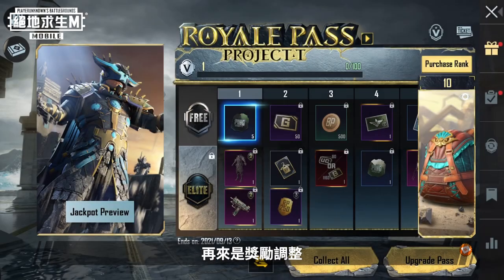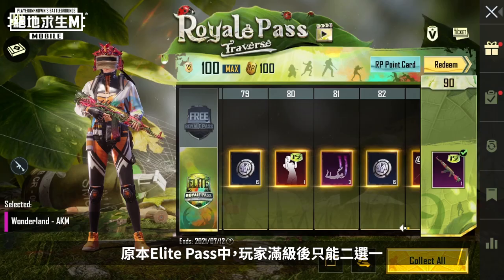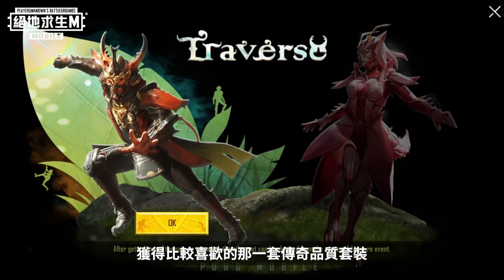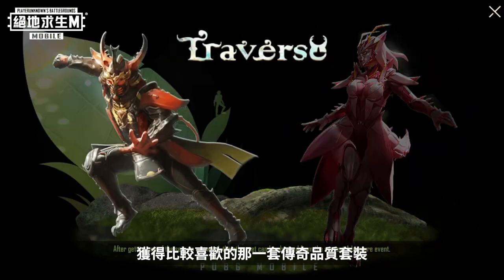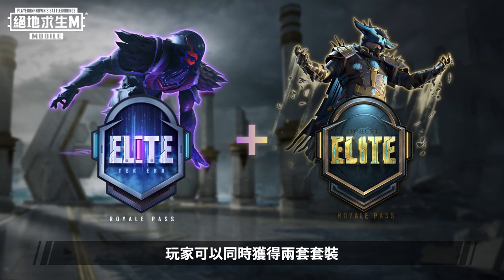Second, rewards have been adjusted. The new Royale Pass Month will have better rewards than before. In the past, Elite Pass Holders could only choose one of two legendary outfits when they reached max level. In the new version, Elite Pass Holders receive both outfits when they reach max level.